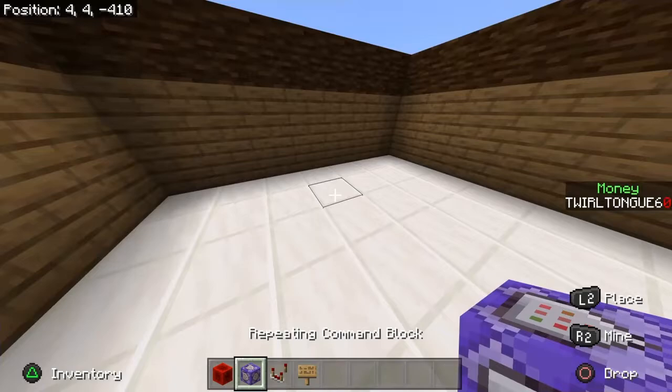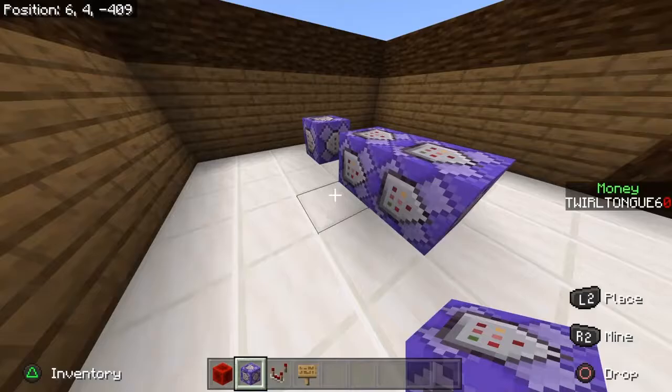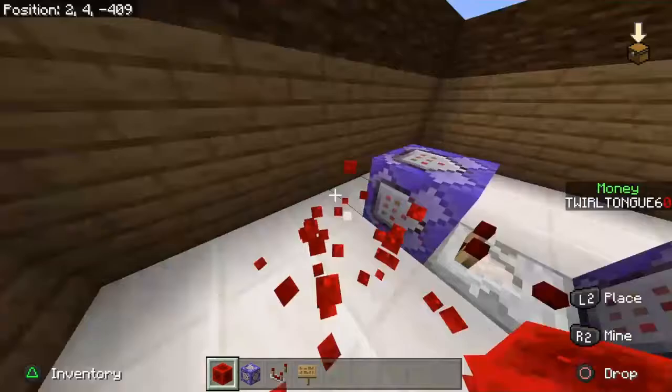Let's get started with the actual layout of it. What you're going to need for this is repeating command blocks, redstone comparators, and redstone. We're going to place one right here, another one right there, a redstone comparator in between those, and then we will place a redstone block here later.